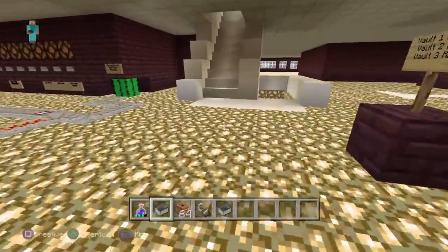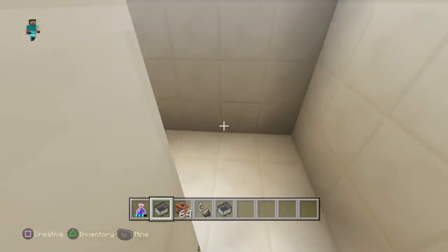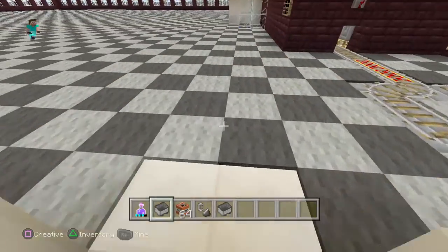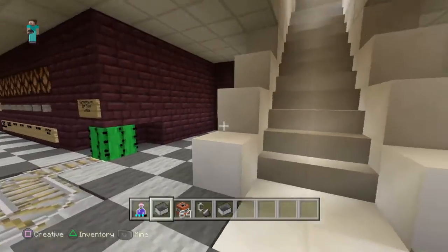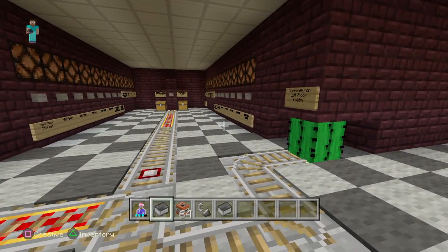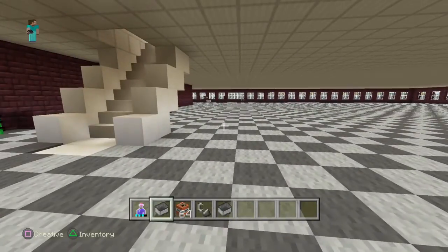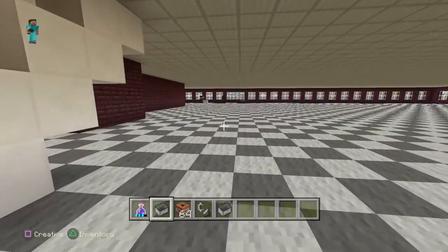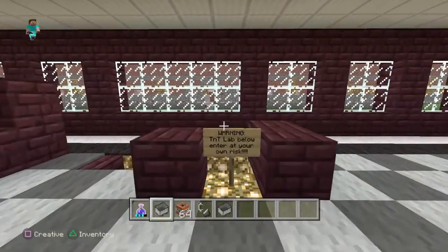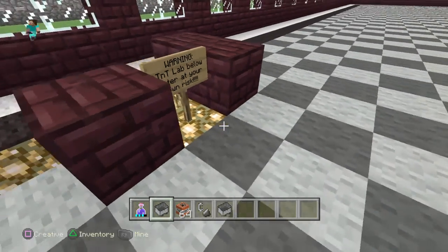In creative mode of course you can break any block, but yeah. We've also got stairs — going up and down one flight of stairs it's quicker to take the stairs than it is to take the elevator system. Also got down in the basement a TNT lab.